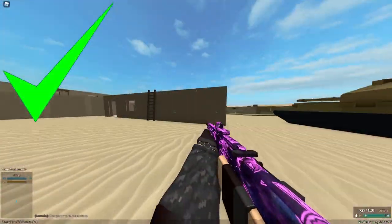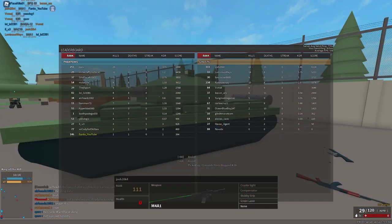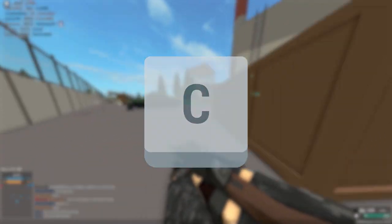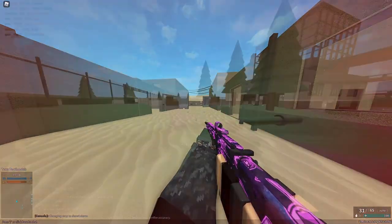Movement is a key part of whether or not someone is a pro or a noob at Phantom Forces. You will commonly see noobs walking or sprinting. However, if you press C on your keyboard while sprinting, you can slide. Sliding is a useful tactic in gunfights to confuse your enemies, because instead of taking bullets head on,